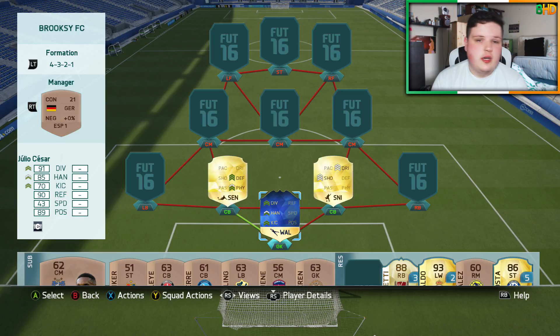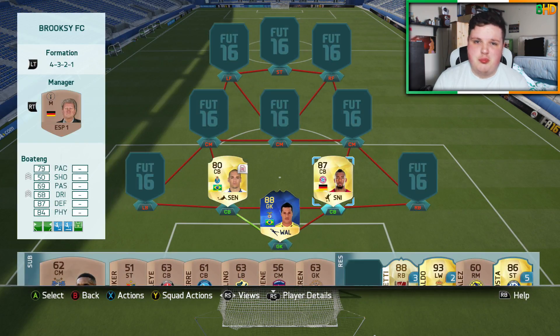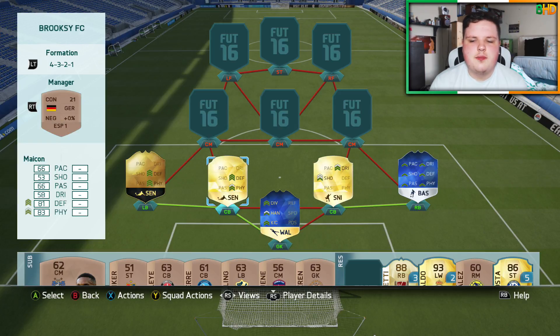In defence, we have two centre-backs — one is a beast and one doesn't get used a lot, and I don't understand why. It's Maicon on the left and Jérôme Boateng on the right. Maicon's card is a beast: 66 pace, 66 passing, 81 defending, and 83 physical — 6 foot 3. Boateng on the right-hand side is literally one of the best, if not the best, non-special centre-backs in the game.